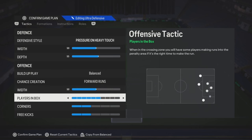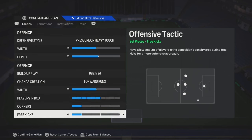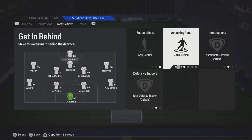Players in the box, anywhere from like 4 to 7. For corners and free kicks, if you got any corner plays or free kick plays, it's really on you — adjust to how you need to.